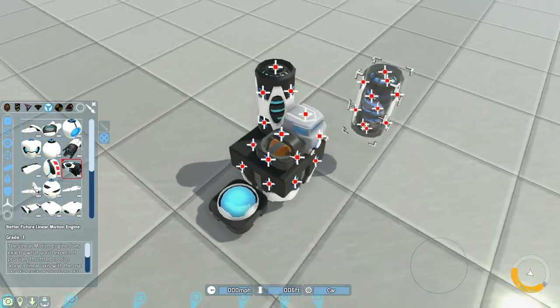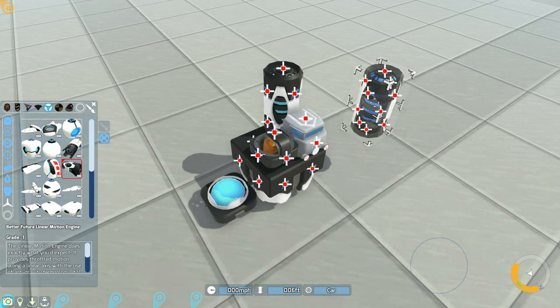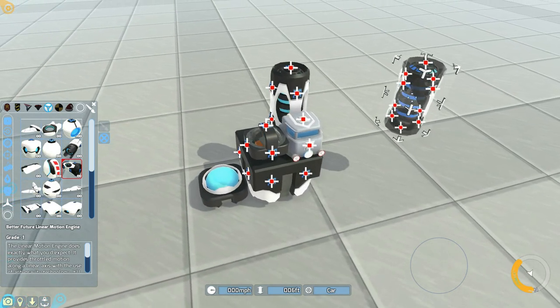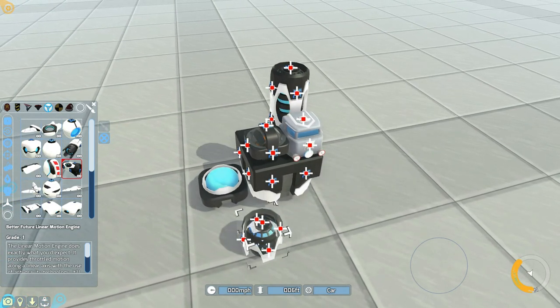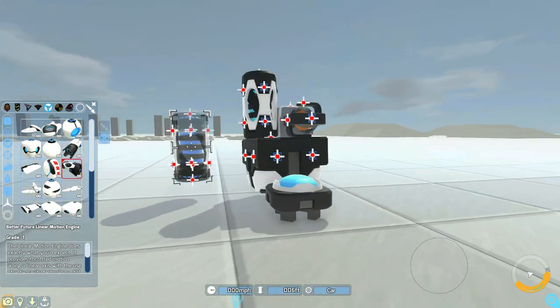What this does is it allows you to control the speed of your acceleration, but also just the overall speed your tech is going and the amount of thrust being produced. More importantly, it allows that to happen even when you're not controlling the tech, which means you can have these floating far in the sky at any time.